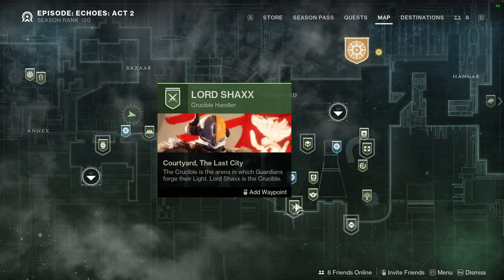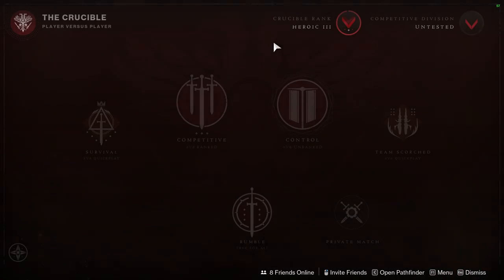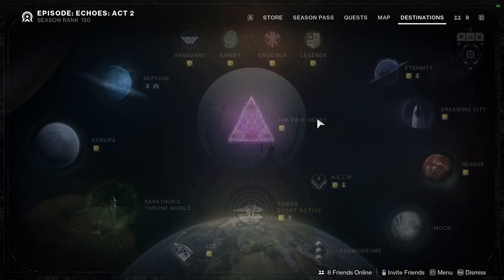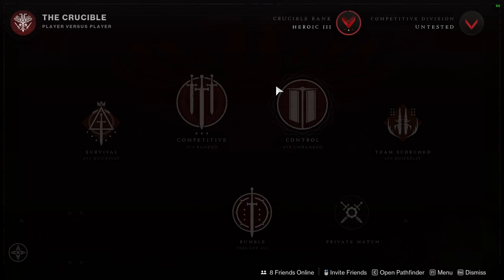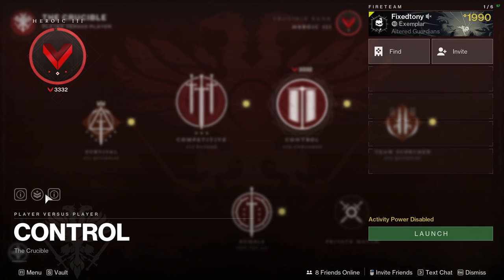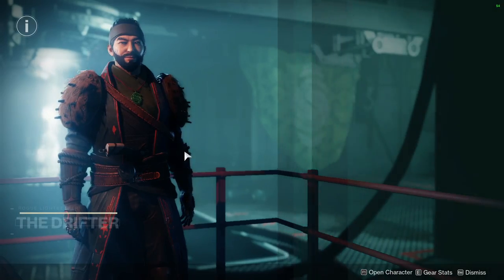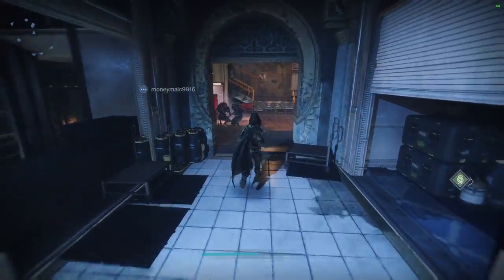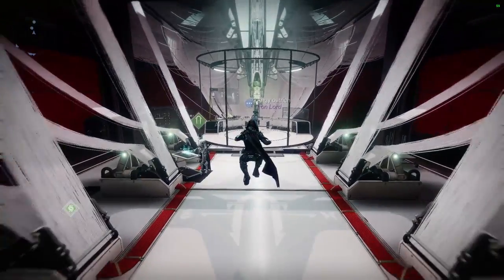Pick your poison - Vanguard, Crucible, or Gambit. I personally used to do Shaxx easily by just going to the Crucible playlist and playing Control. Iron Banner is also a really good way to do that. This week we have double Crucible drops - all Crucible loot drops are doubled on wins. I also didn't expect a week 11 - it was usually just week 10, so I guess it'll probably stop by week 12 or 15.